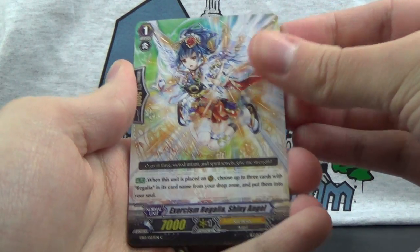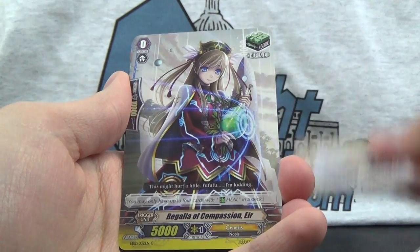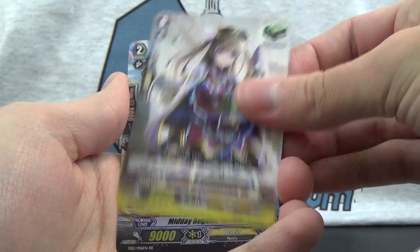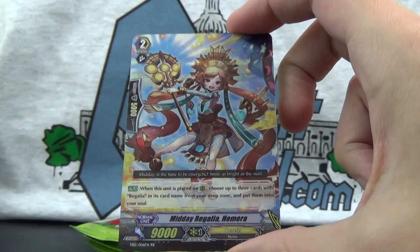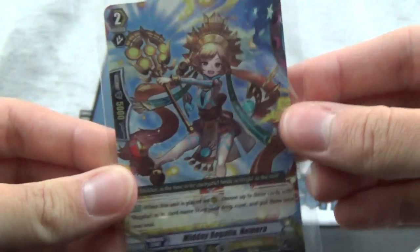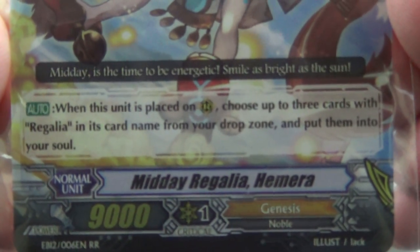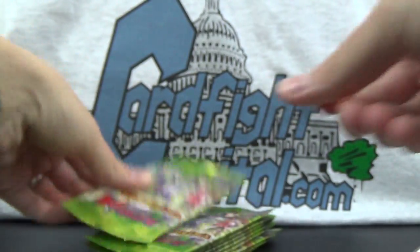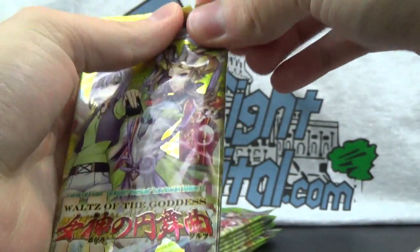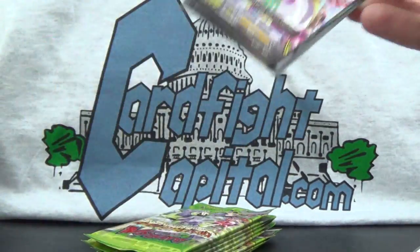Pack 6: Exorcism Regalia Shiny Angel, Witch of Raven's Cameo, Regalia of Wellwishes Preach Angel, Regalia of Compassion Ayr, and a Double Rare — Midday Regalia Hemera. And there is the ability for ya. So two double rares down — one double and one triple — and maybe something even more special yet to go.